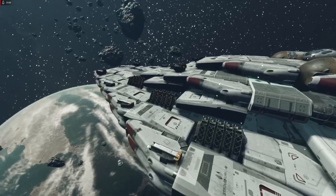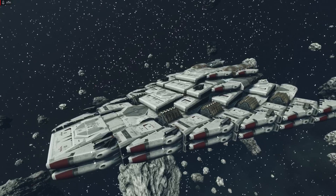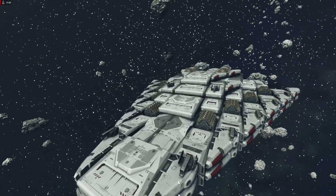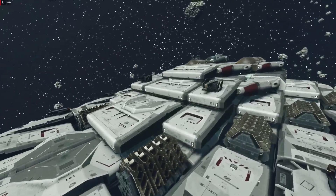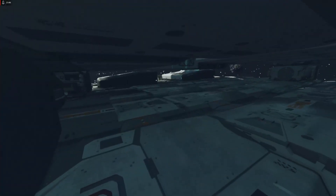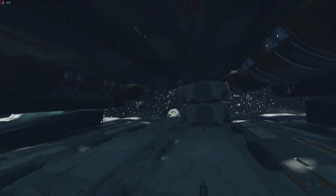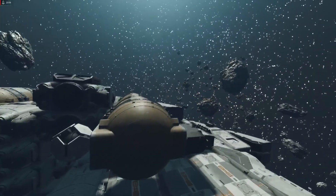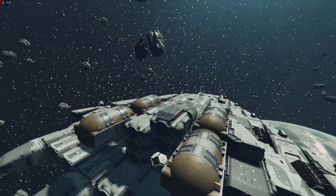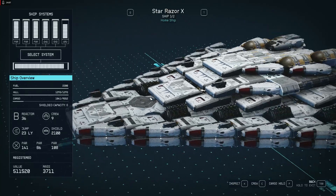That looks like a Star Destroyer or something. As you can see we have space here for vehicles, for troops, for fighters — lots of fuel tanks, the shield to carry the fleet. This is a fleet ship, the Razor X, but this is a work in progress.